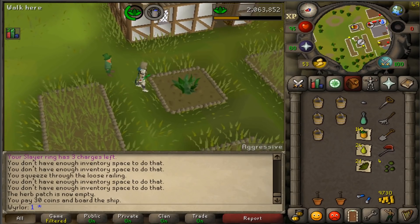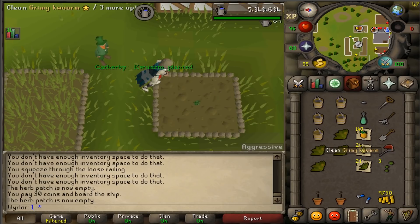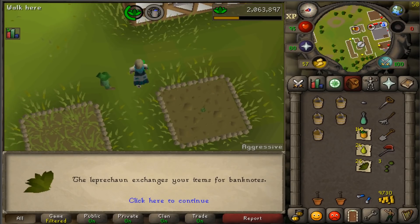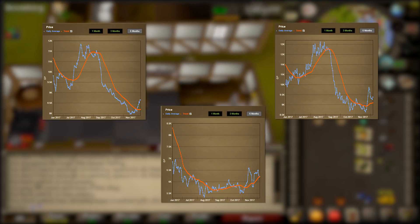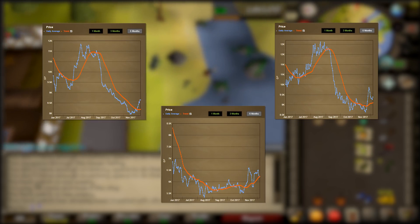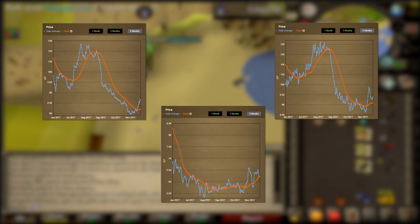The profit you made with super compost before is almost identical to what you're making now with ultra compost, so what did this update really do? The biggest effect is that it lowered the price of potions. More herbs entering the game means lower herb prices, which directly correlates to the price of potions like prayer potions, super restores, and ceridomen bruise. Ceridomen bruise is relatively stable — it had just come off a huge 2k drop around July and is slowly evening out, but it's rebounding very slowly because there's just so much more toadflax available.